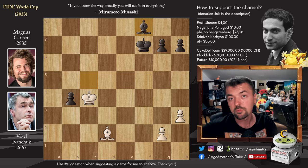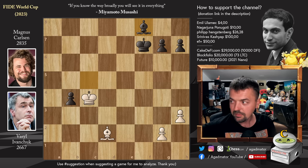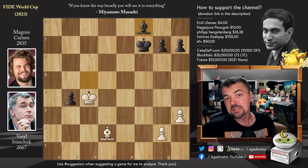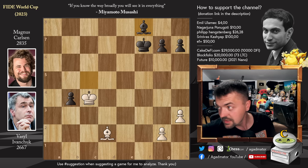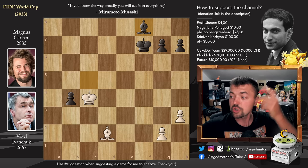That's the game — hope you enjoyed it. Very nicely done by Magnus. Too bad for Ivanchuk, who came all this way but had to face Magnus on a tough day. He played very good chess, but very good chess isn't enough to take down Magnus Carlsen when he's playing well. Thanks to Emil Ulamets, Nagarjuna Pongoti, Filip Haxtenberg, Shrin Vaskashyap, and Ivan Cech for their contributions. Thank you all for watching, and I'll see you soon continuing coverage of the FIDE World Cup 2023.